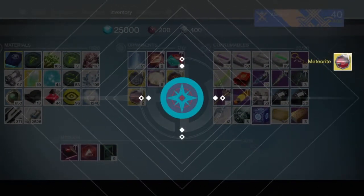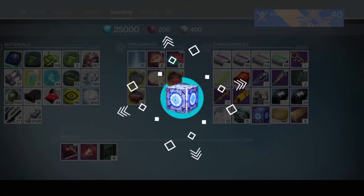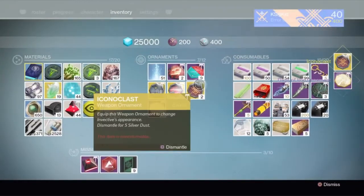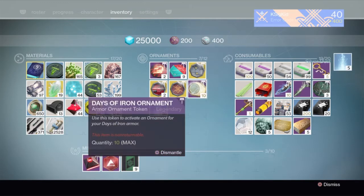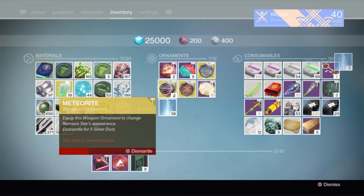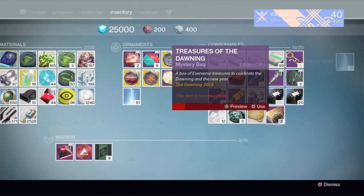For our fourth one, we get Meteorite again — okay, doubling up a little bit. And for our final one, we grabbed Iconoclast. So still no Hawkmoon ornaments, but we don't need duplicates — we're only holding on to one of each exotic anyway. So we can go ahead and dismantle these, get a little bit of Silver Dust. Obviously if I really wanted I could buy a Hawkmoon ornament, but I'd rather see it drop than go ahead and buy it. So we're just gonna collect some Silver Dust right now and move on to our Treasures of the Dawning.